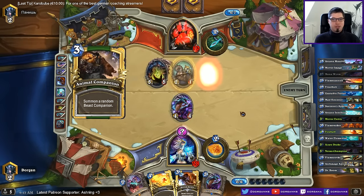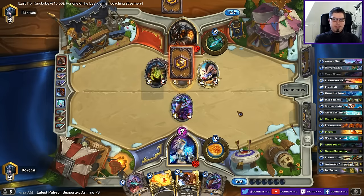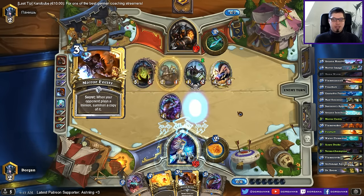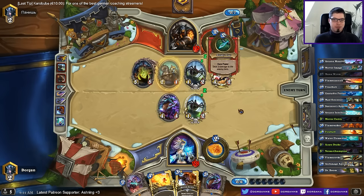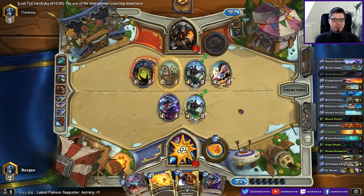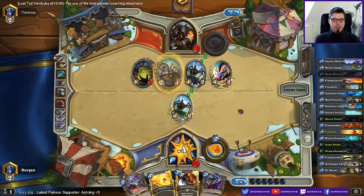I force him to do the trades. So I basically get in like three damage even though his trades are better now, but I don't need much. I have still two frost bolts and two fireballs, and a fireball in the deck, and a flame waker. And this is pretty hard to clear, so it will probably get one or other damage in. And I have a flamestrike in the deck.